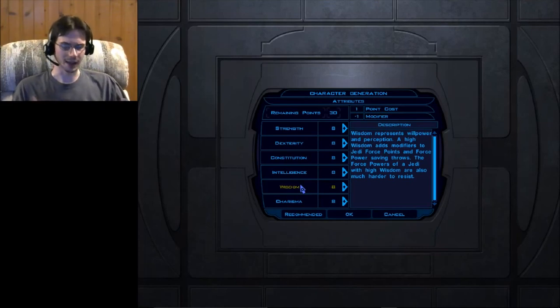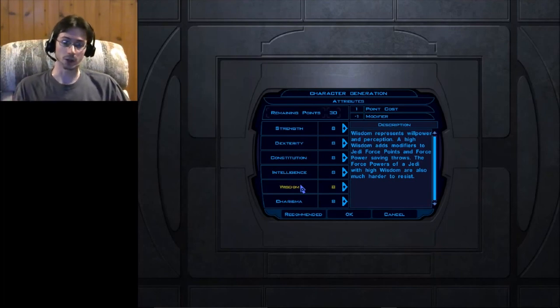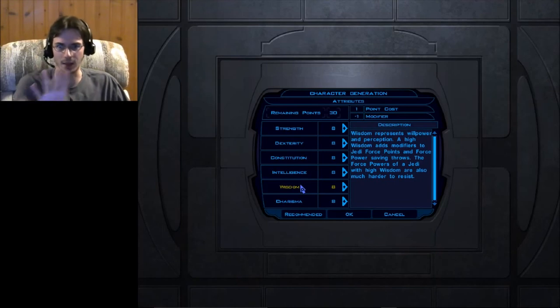Next up is Wisdom — in my last video I didn't really touch on this because I didn't understand it fully. It increases the amount of Force points you have available — yes, it's a Star Wars game, you get to use Force powers. The more Force points you have, the more often you can use these powers. It also factors into how likely an enemy is to resist your Force power. For example, if you try a Force Push but your Wisdom isn't high enough, they won't go anywhere — they'll just look at you like you're an idiot.